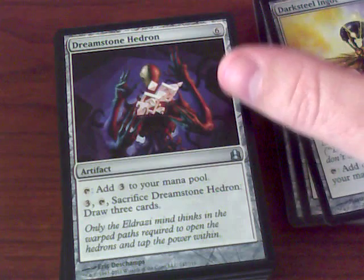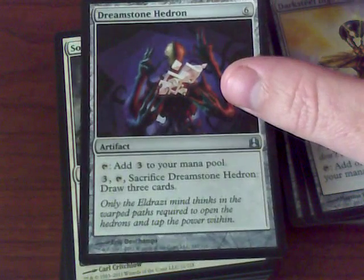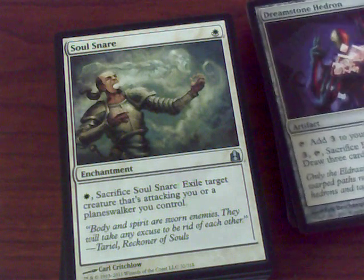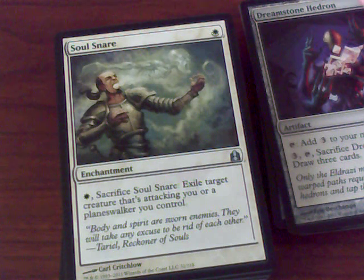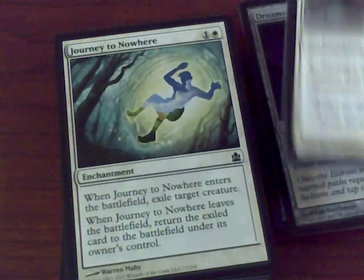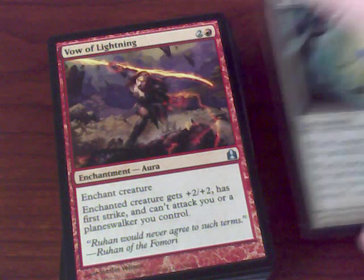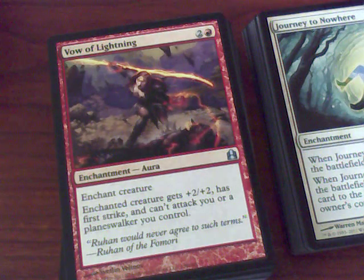It's an enchantment — you sacrifice your equipped target creatures that are attacking you or planeswalkers you control. So this is a nice little removal. Journey to Nowhere — classic removal. Each of the decks comes with some of these auras that are just wonderful.